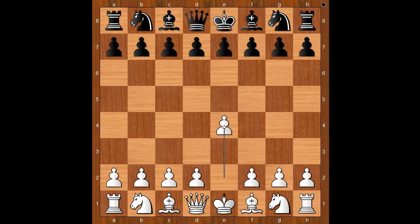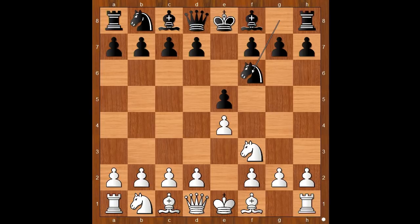Maria Muzychuk had the white pieces and she started with e4. Humpy Koneru played e5. Knight to f3, knight to f6 — the Russian Defense. White to move; instead of the standard knight takes on e5, Maria Muzychuk played d4.